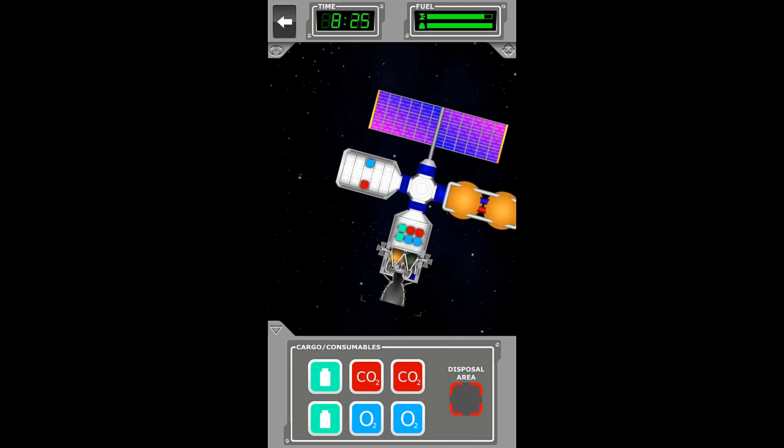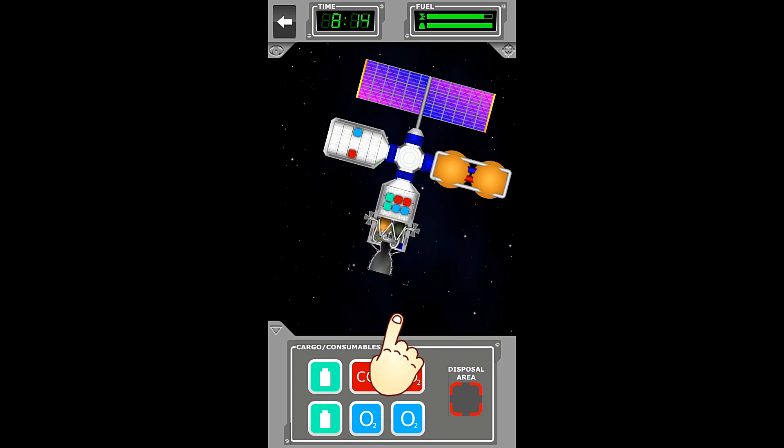So select the resupply module — now we need to transfer the new tanks to the space station. Drag the items from the cargo panel and drop them onto the space station module. So we will grab one of the oxygen and one of the CO2, and we should be done, I believe.